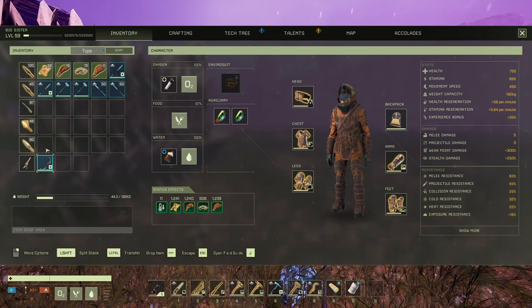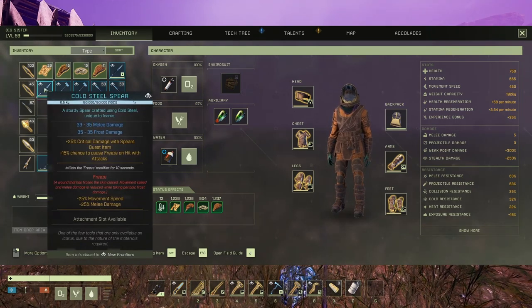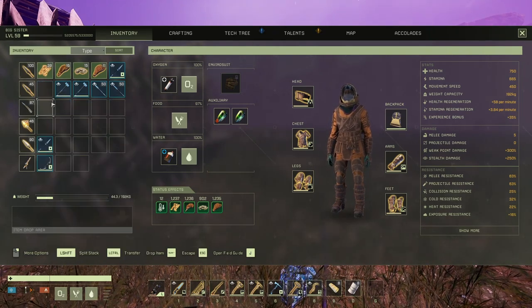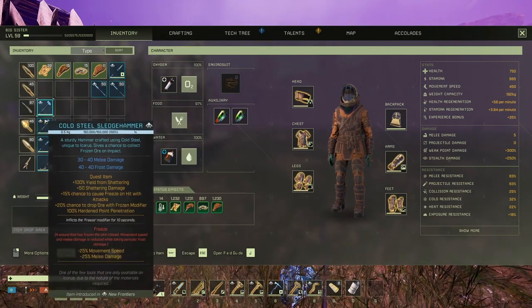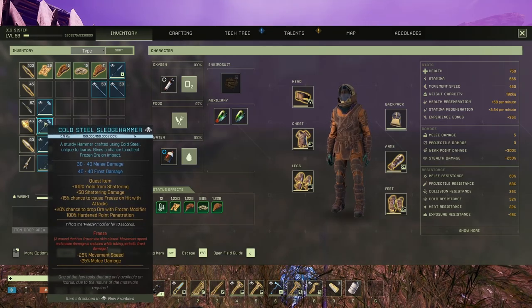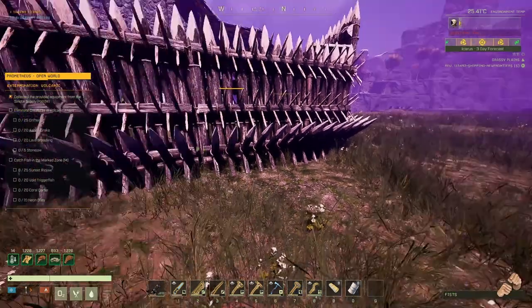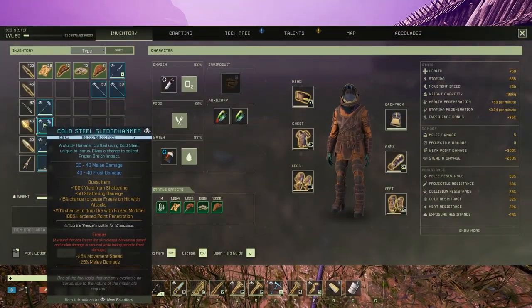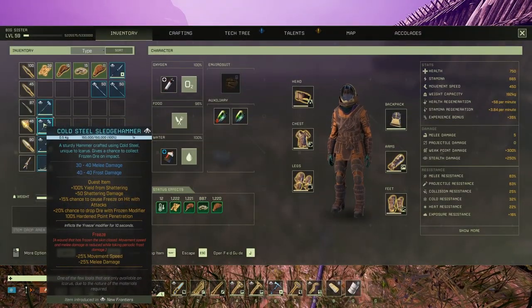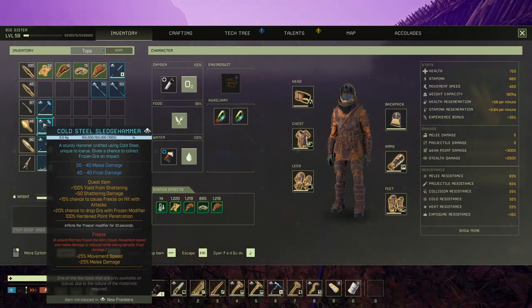Me loves this. Cold steel spear. Not using a sledgehammer, but we got a mine with it. 100 shattering, 50% shattering damage. Another storm — are you serious? It's just an error. A lot of errors.